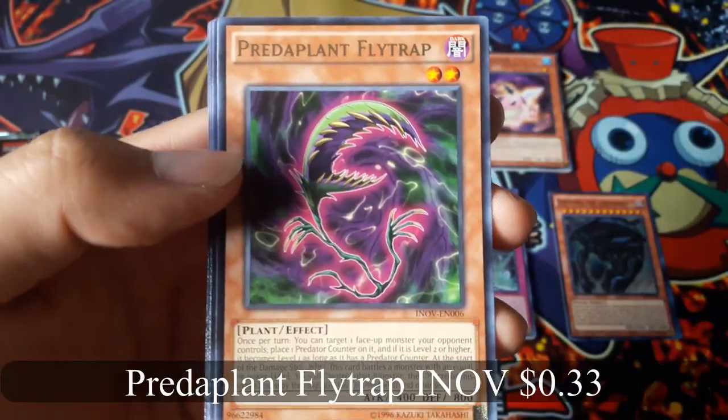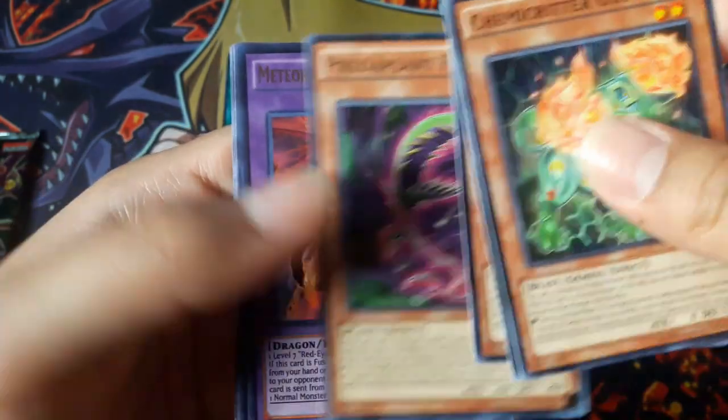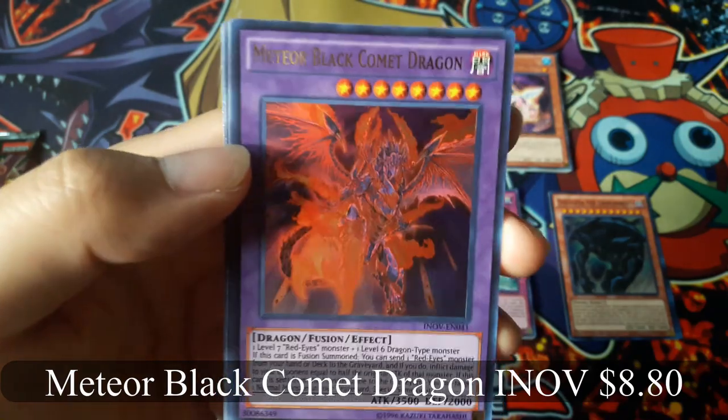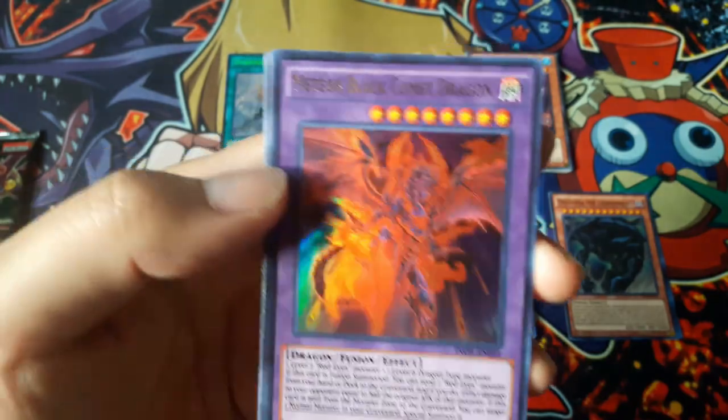Critter Plant Flytrap for a rare. And — nice — Meteor Black Comet Dragon for an ultra rare. That looks awesome.